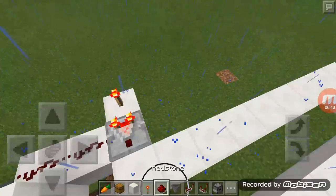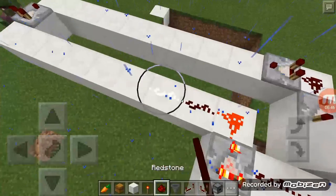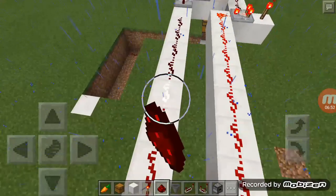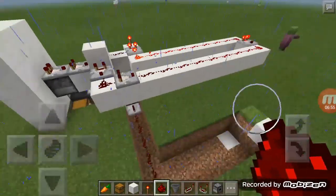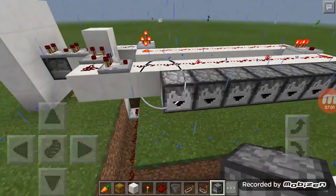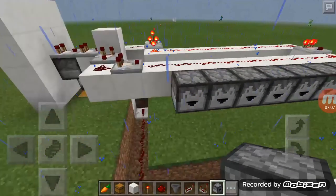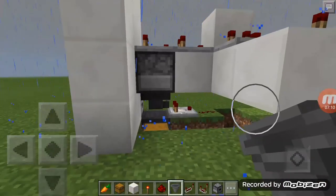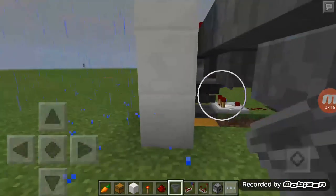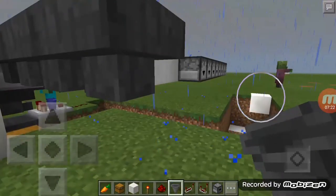So after that, you want to put here in the middle like this. Then on this, put your Redstone — yeah, just keep doing like that. Then now you're done. After that you put the dropper. Go like this, go — crouch — and you must put... two, one, two, three, four. Yes, it's four.